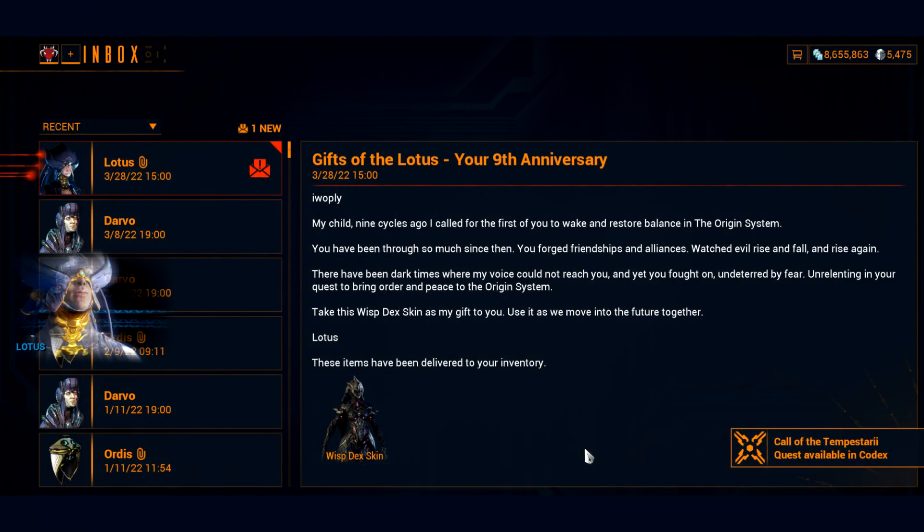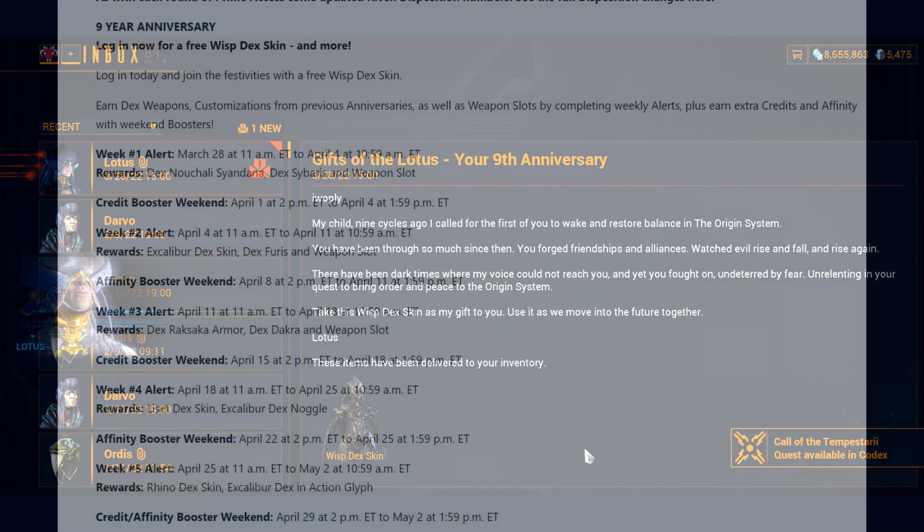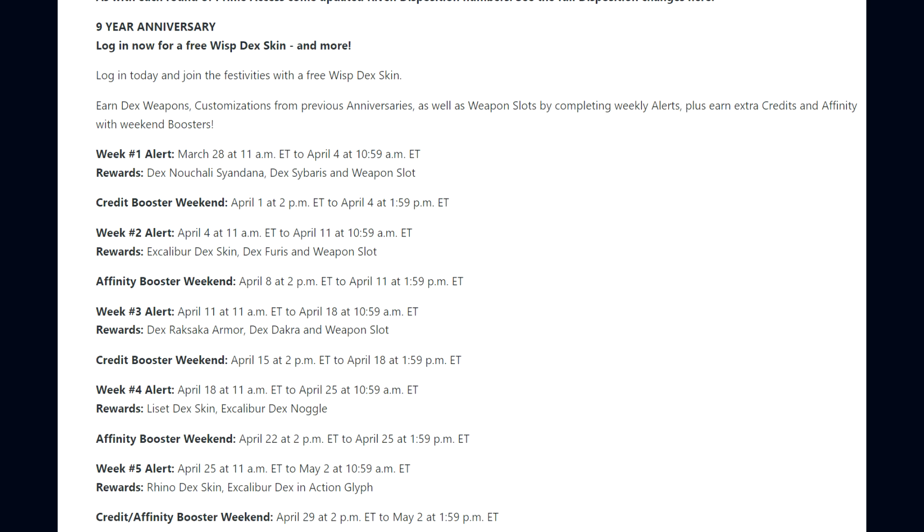Moving on to the 9th year anniversary. If you log into the game, you will receive a Wisp Dex Skin. You can also earn Dex Weapons, Customizations and whatnot from previous Anniversaries, as well as Weapon Slots by completing the Weekly Alerts, plus Extra Credits and Affinity with Weekend Boosters.